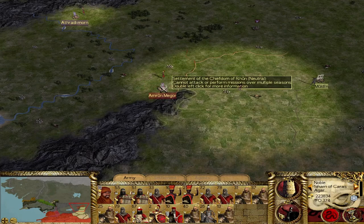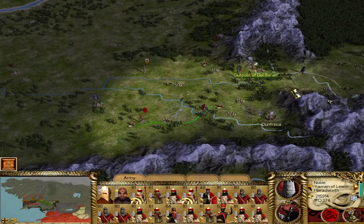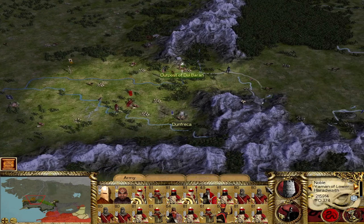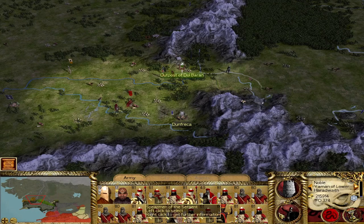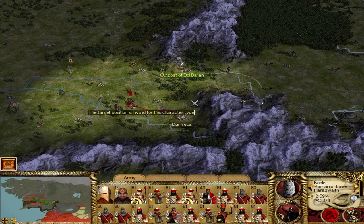Unfortunately, we can't get Rune as an ally right now — the option isn't there. In the meantime, we can keep approaching Dunfreka through some forested terrain — great position for an ambush at that ford, but no Reunited Kingdom forces at all. We are in mercenary territory now — Dunlending mercenaries are pretty low upkeep, though unit sizes are small. They have a hybrid ability: decent missile attack, okay defense, a little melee attack — really good for garrison or wall duty. We could split our forces to make room for mercs, but if we take Dunfreka soon we'll definitely buy all the mercs we can.